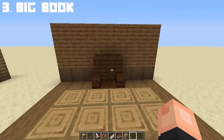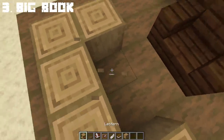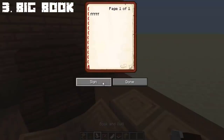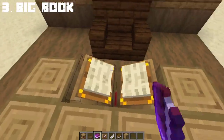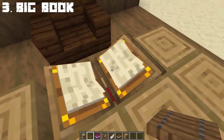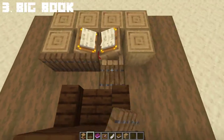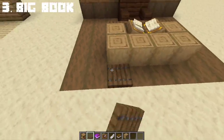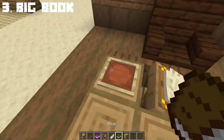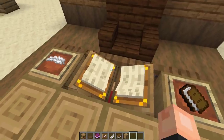You can create a big book using 2 lecterns facing each other. This was created by GabrielBelog45, so credits to him for creating this original build. Using book and quill, you can place the books on the lectern — and as you can see, they look open together. You can use your imagination if you want. Then, to cover it up, you can place a spruce trapdoor in front and at the back. And there you have a big book. You can add some more details like adding a book and a feather. That's the big book in Minecraft.